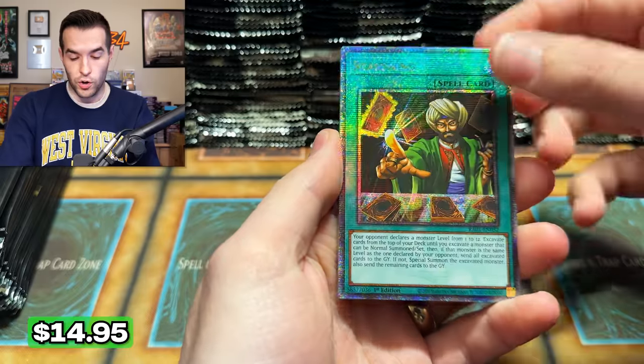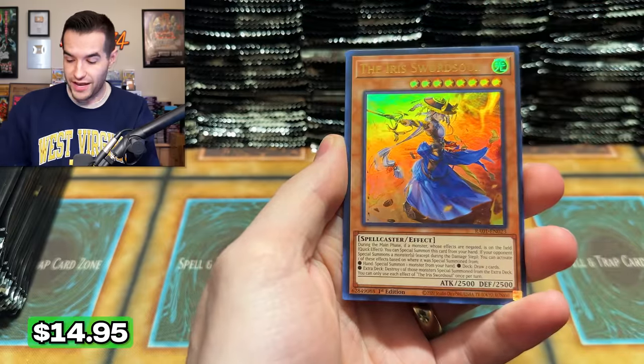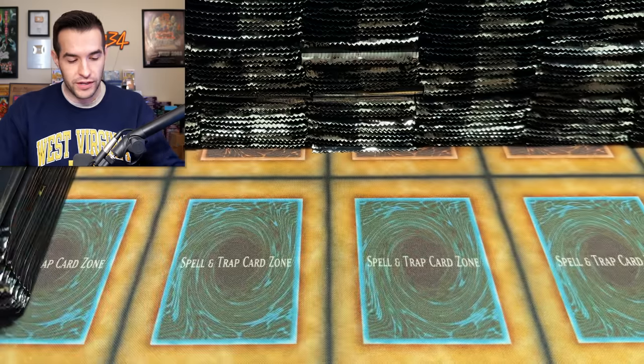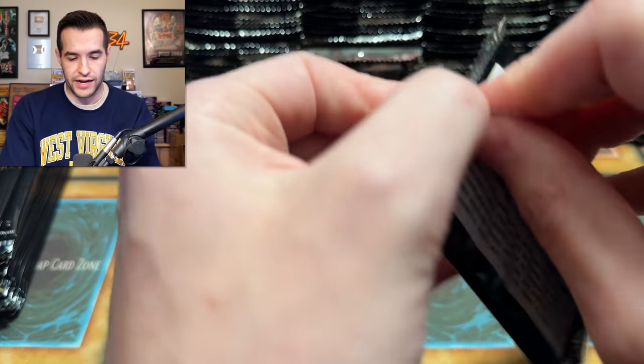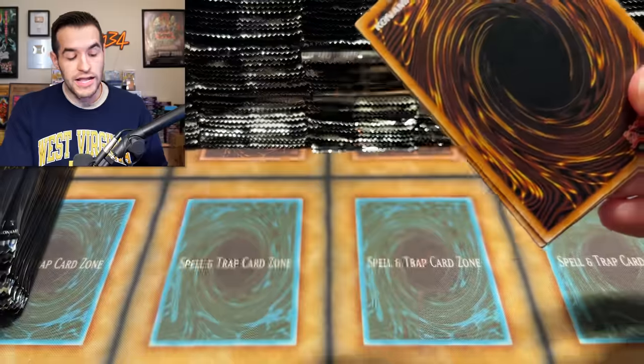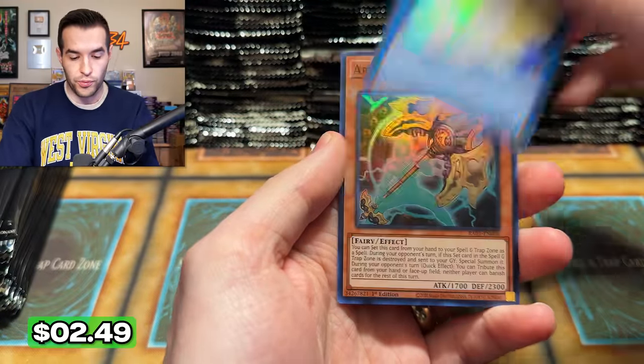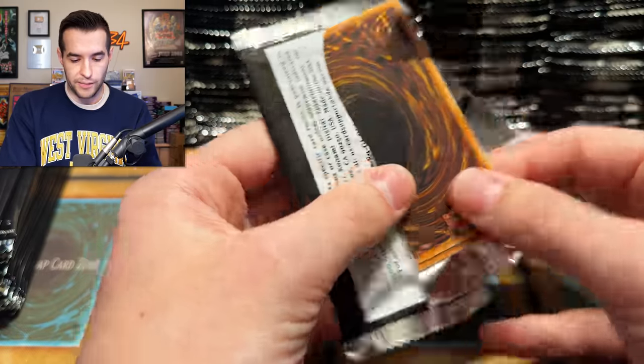Reasoning, Goat Format — love to see that 25th Anniversary. Ash Blossom — still have not pulled anything above an Ultra for Ash. I think it is one of the shorter-printed cards in theory, but I don't actually know that for sure. People think maybe it is. I haven't really watched a ton of breakdowns about that. It's also possible there's just a lot of versions.